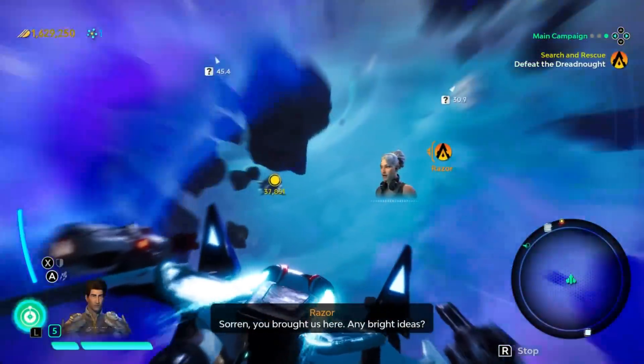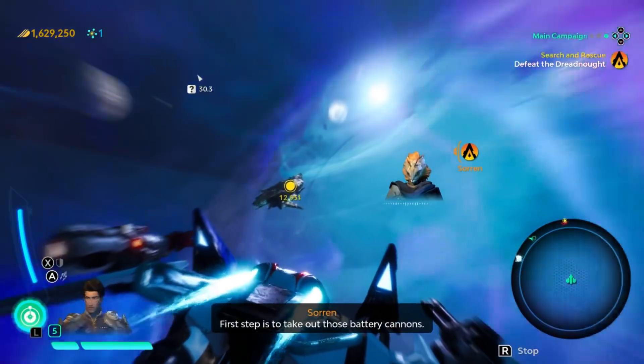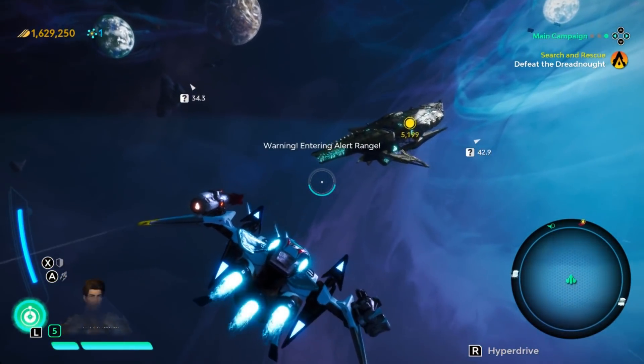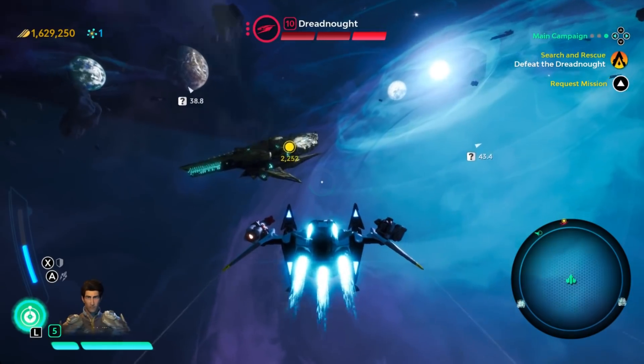Sorin, you brought us here - any bright ideas? There's only one way around that armor, but you're not gonna like it. First step is to take out those battery cannons. Got it. What about St. Grant? Still working on it. Alright, so I am underleveled - we'll see how it goes. Changing pilots, I'll see if hopefully I won't have to.